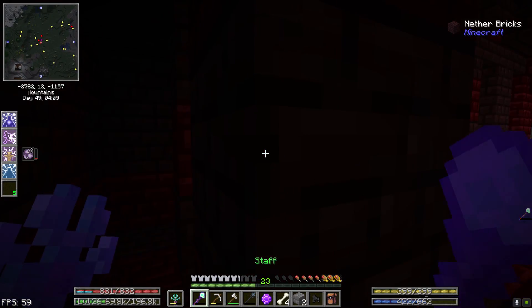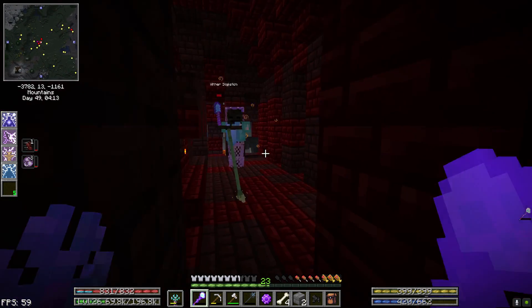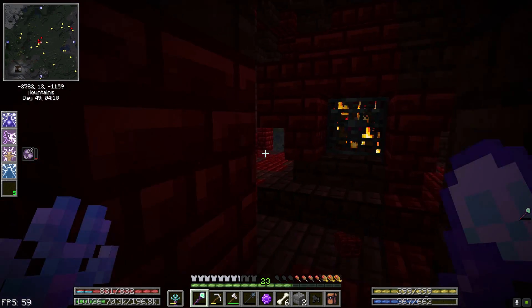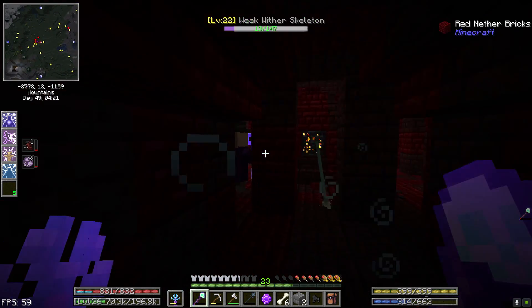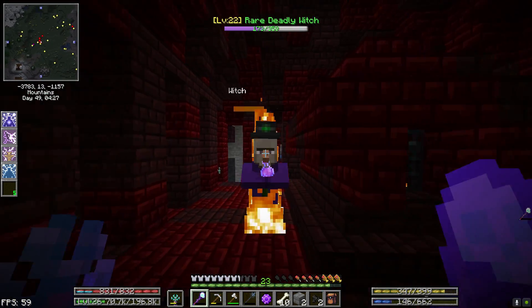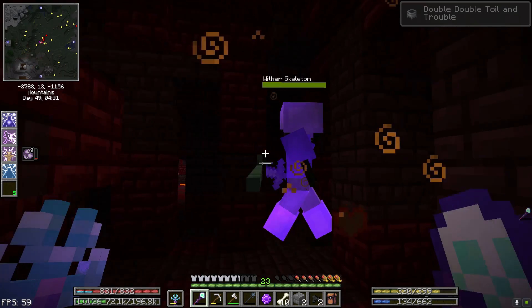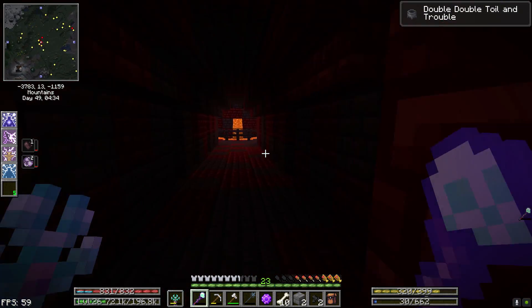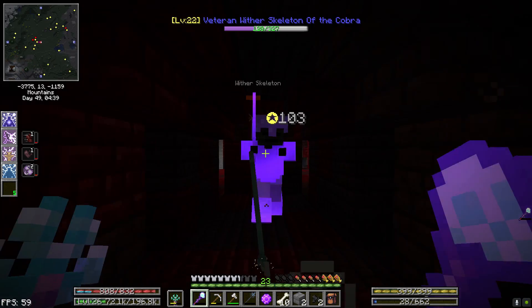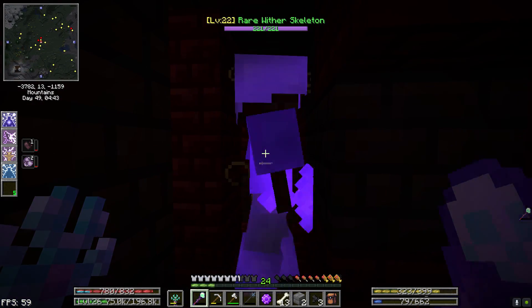That's a Witch Spawner. I definitely want to leave that until we get at least one more Witch kill. Quest completed — we have killed our required Witches. Now this room, I'm going to have to take out that Witch Spawner. The Wither Skeleton one's the bigger concern.